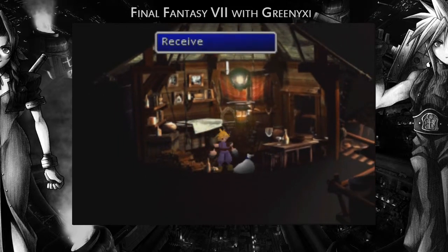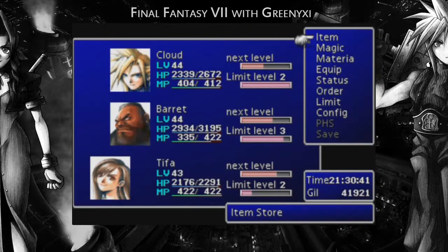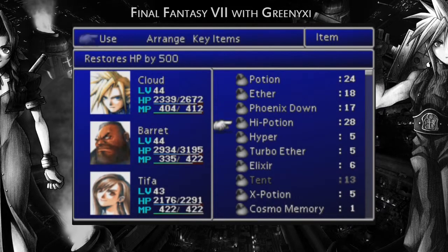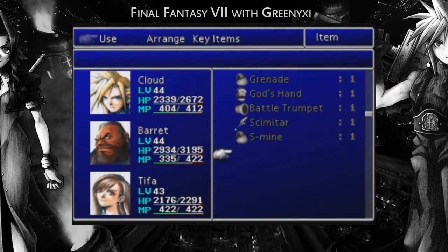You need to level it up once to be able to use it, same as the ultimate materia and elixir. Magic souls — ooh, magic souls! Sounds very nice. Oh god, we've got so many items now.